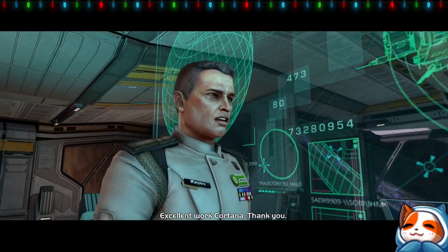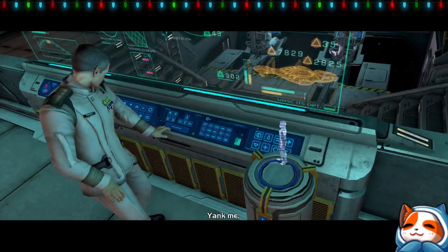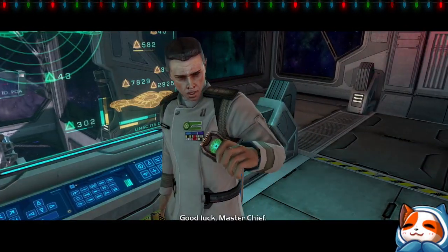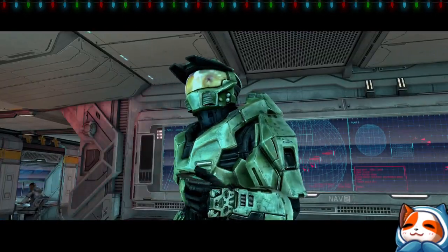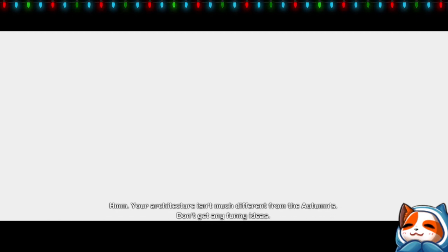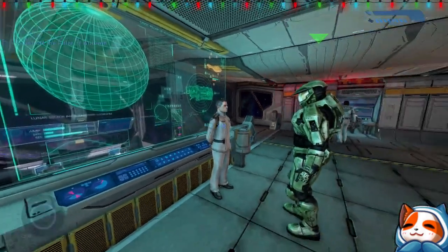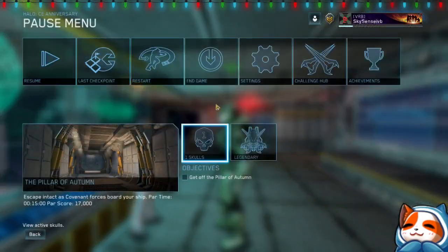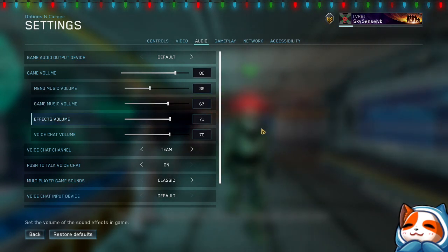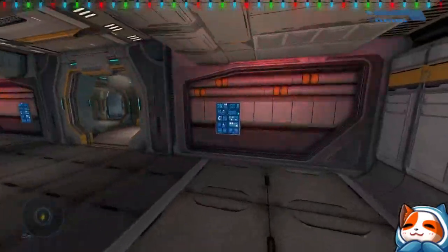Cortana is installed: 'Your architecture isn't much different from the Autumn's.' 'Don't get any funny ideas.' AI constructs and cyborgs — first mission! Hey look, there's two of us. Game audio is still up, I have my game at 80. Okay, let's move — gotta save the ship.